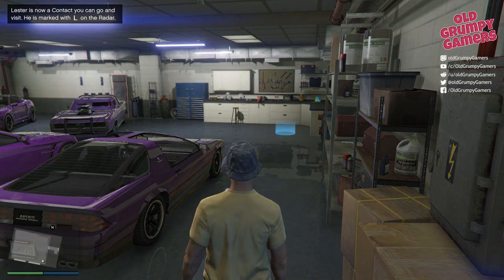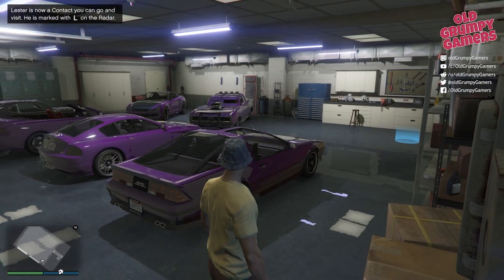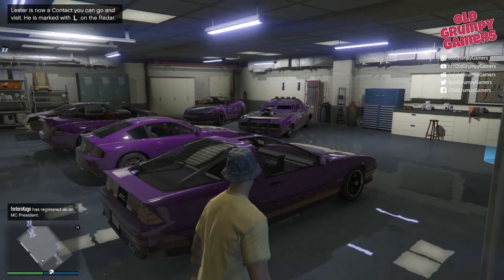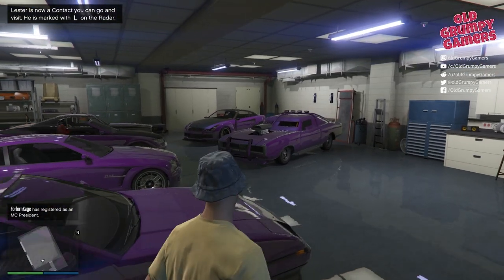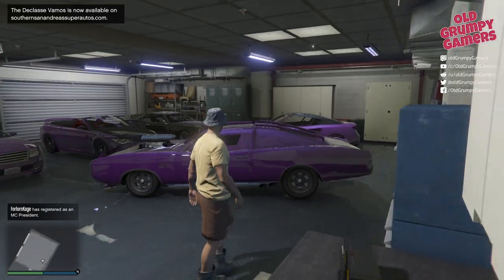So let's start by taking a look at what I already have. You can see here we are with a character I created in the previous video, Mr. Sharp. We have two properties with Mr. Sharp. I've got the garage which I've filled up with many, many purple cars.